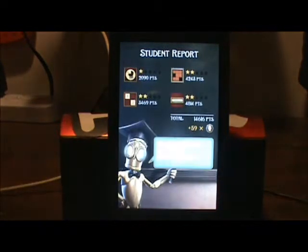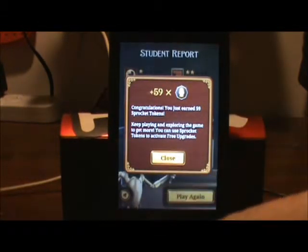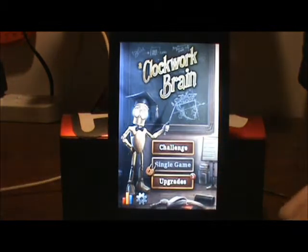Now here's my student report — very good. This is your best score because it's the first time. I just earned 59 sprocket tokens. Keep playing and exploring the game to get more. You can use sprocket tokens to activate free upgrades. I'm going to hit back.